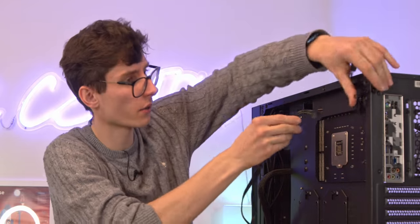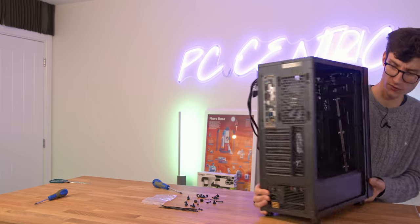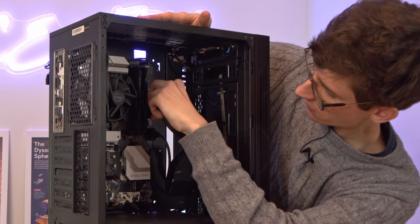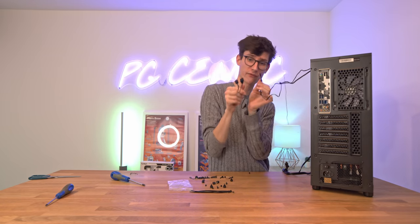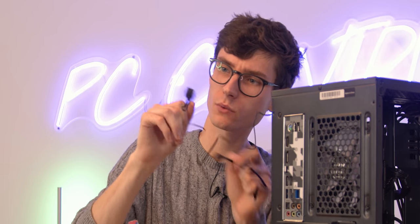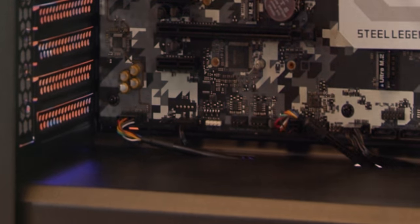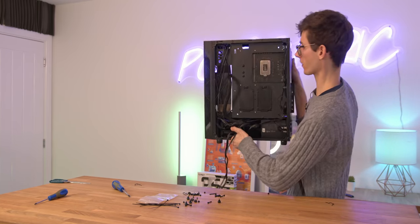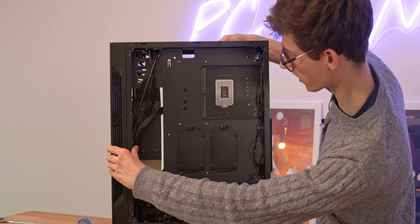Route the CPU power connections to the top of the board. The cables labelled VGA are for the graphics card, which we haven't installed yet. Feed the large ATX power connection through and plug in the CPU power at the top. You also have a four-pin PWM fan connector that controls fan speed, and an addressable RGB pin for the RGB lighting. Pull the cables through to the bottom and connect both. MSI gives you little side bars to keep cables neat — just one cable tie and you're pretty much done.